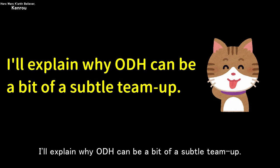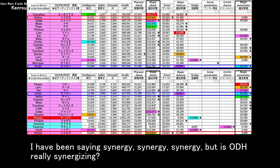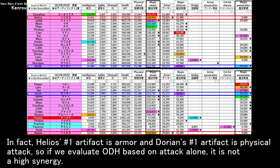I'll explain why ODH can be a bit of a subtle team up. I have been saying synergy, but is ODH really synergizing? In fact, Helios' number one artifact is armor and Dorian's number one artifact is physical attack, so if we evaluate ODH based on attack alone, it is not a high synergy.